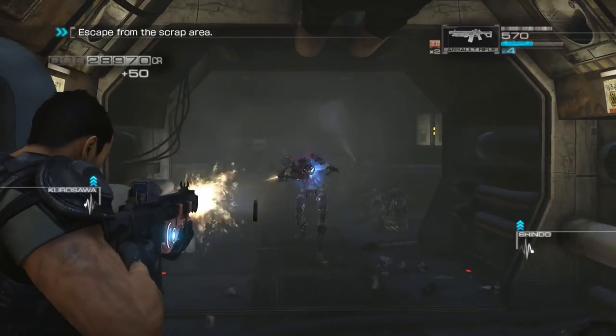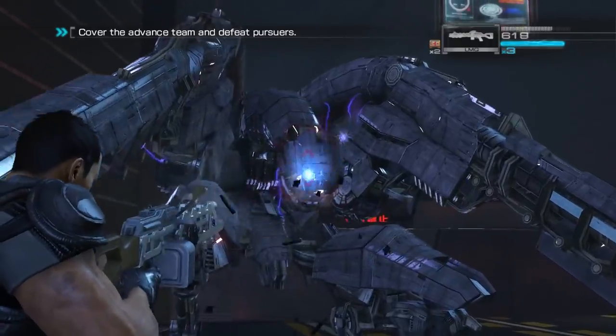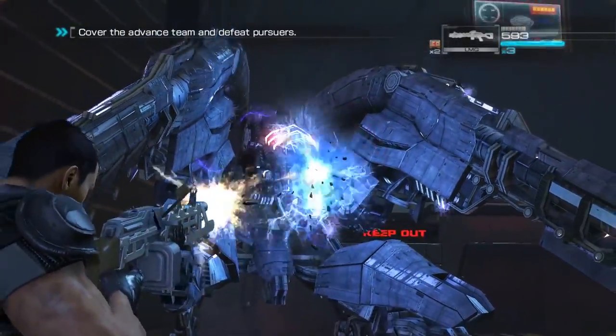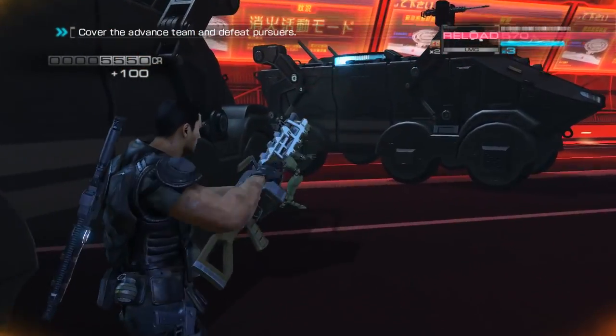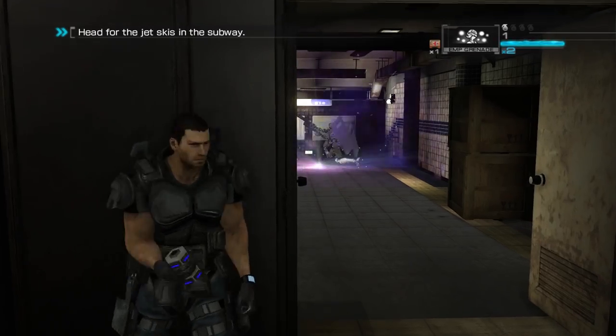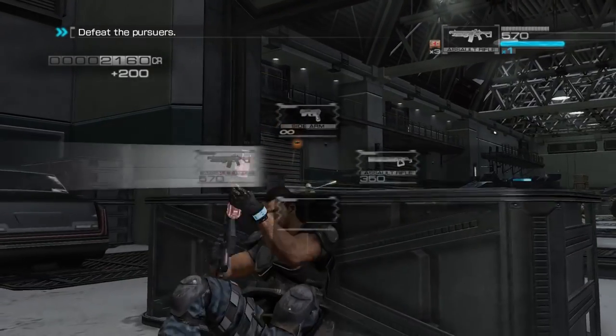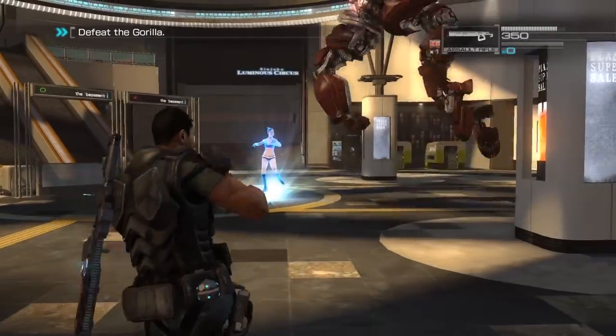Other acquired weapons cannot be upgraded, but there's a decent roster including a Gatling gun, assault rifles, sniper rifles, light machine guns, pistols, shotguns, rocket launchers, and more. There's also a decent variety of grenades: frag, EMP, and sticky grenades. The more interesting types include chaff grenades, which cause enemies to become confused and attack each other, and the hologram decoy, which distracts enemies.